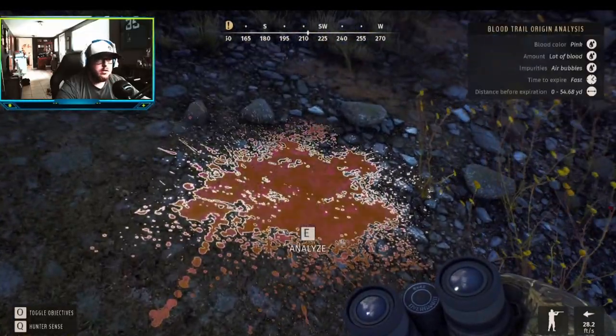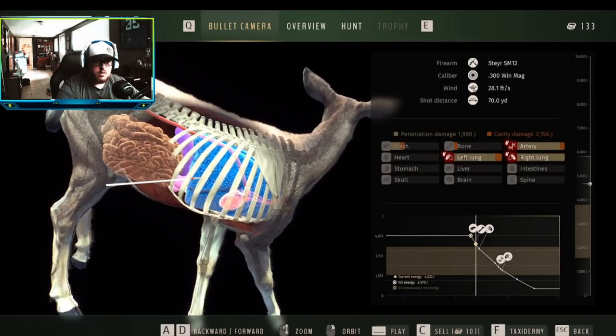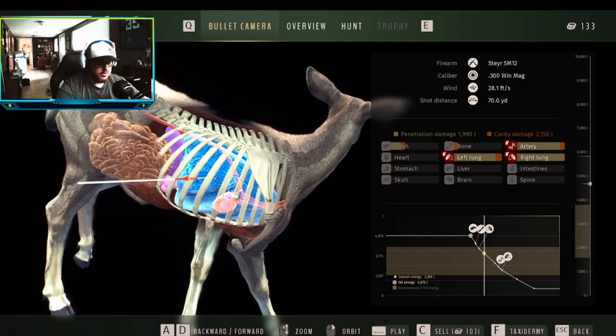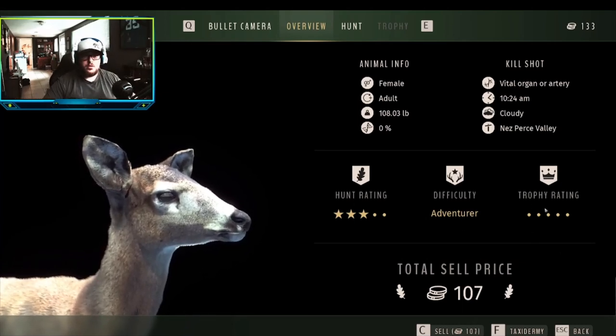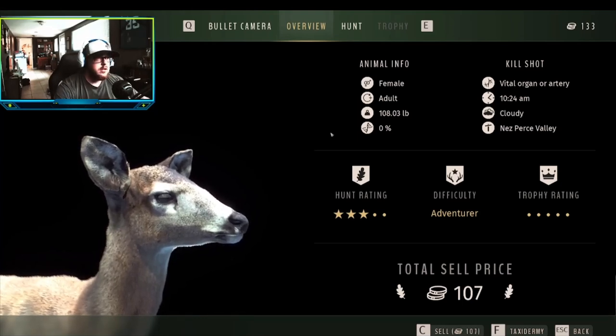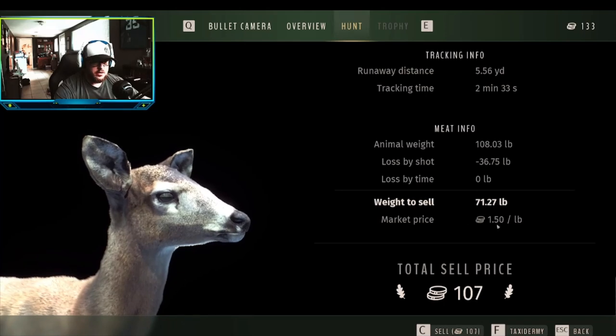You got blood. She went about two foot. Got her in the left lung, right lung, and artery. This is your bullet cam — it shows what the bullet is doing at certain times. Overview: the hunt, kill shot, time of day, cloudy map, difficulty, hunt rating, trophy rating, and of course no stars on does.